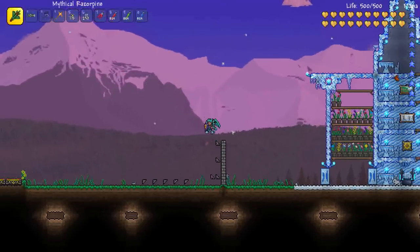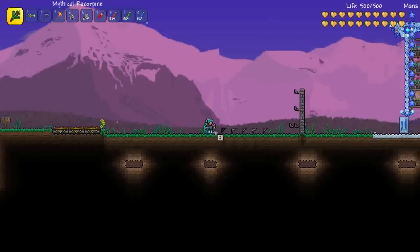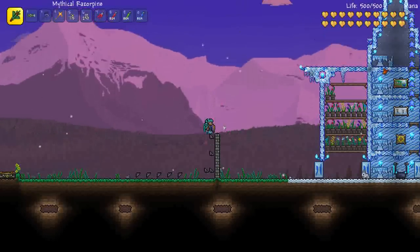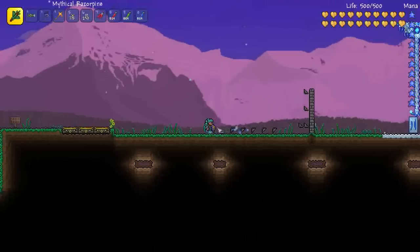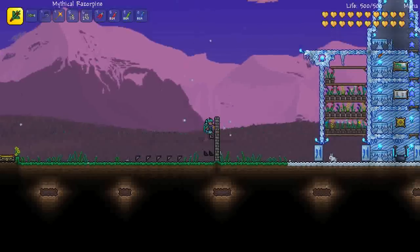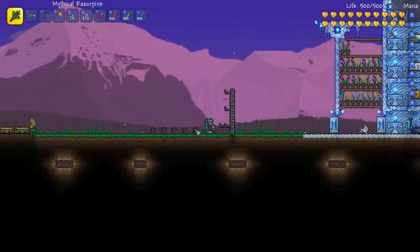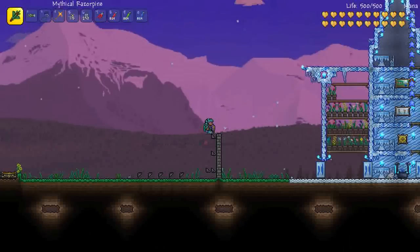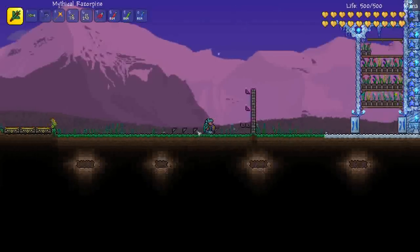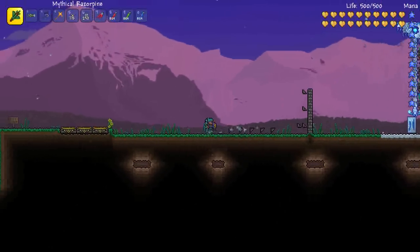Today we're going to be looking at the system you've probably seen around the internet known as hoiking. Hoiking is the ability to quickly move through blocks that have been hammered. It has a lot of applications once you learn how to use it. One of the obvious ones I'm demonstrating now is rapid transport without the need for wiring and teleporters, because it's a lot more simple to set up a basic hoik system and you can also do it very early into the game.